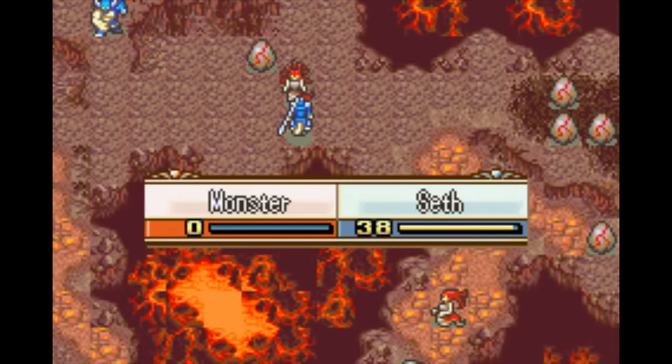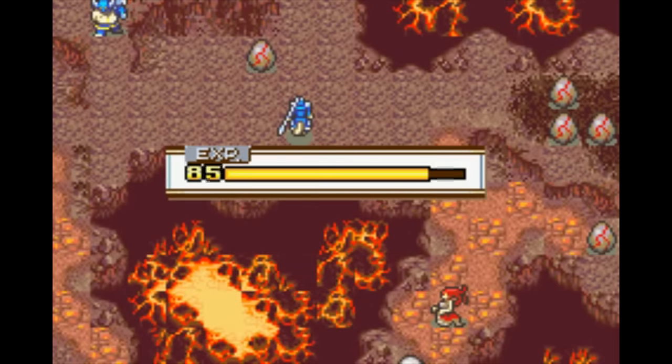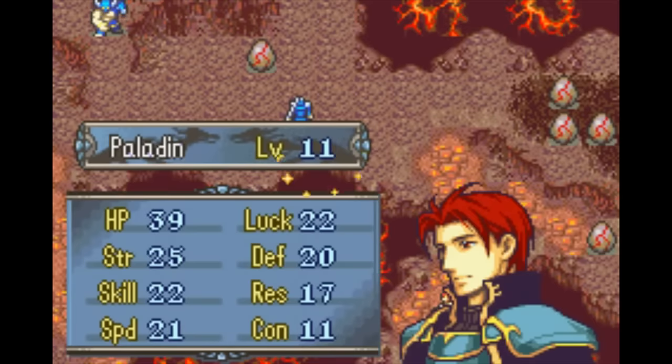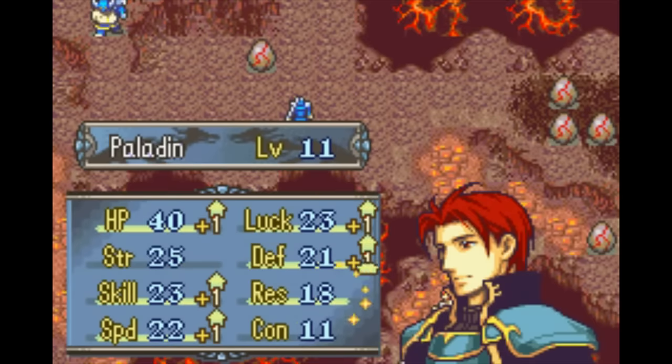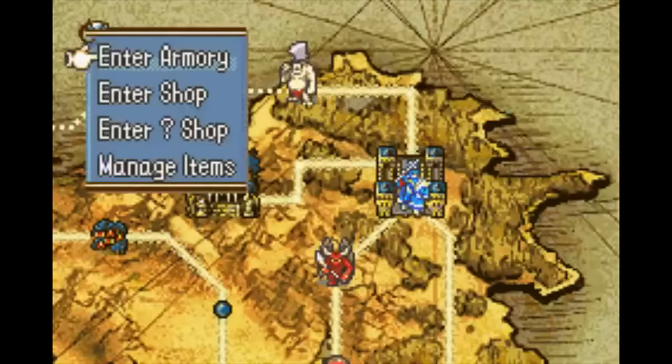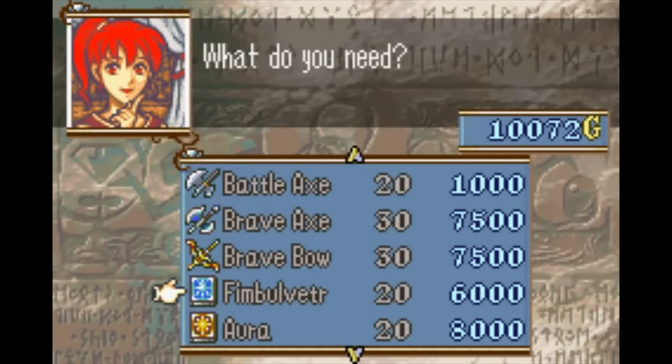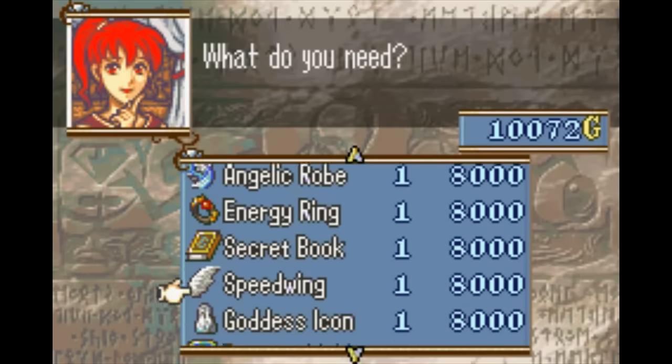If you're worried about promoting early and that it will affect your Creature Campaign, don't be. You don't need amazing insane stats to handle endgame enemies, and the few enemies that are threatening you can take out with S-rank weapons. You can also buy stat boosters with any money you have left over to boost a couple of your units to the point where they trivialize enemies. So with that out of the way, let's get into it.